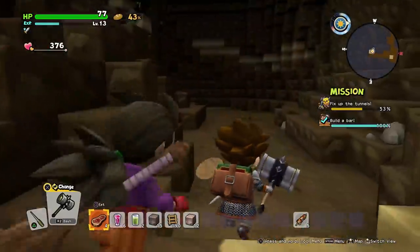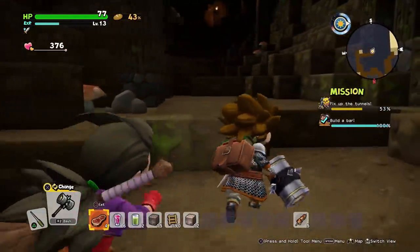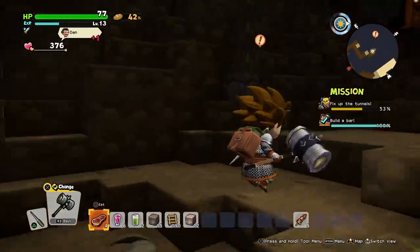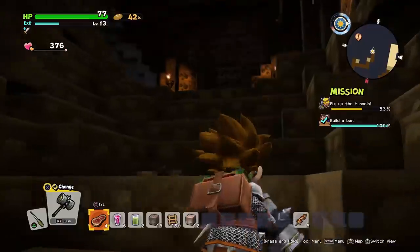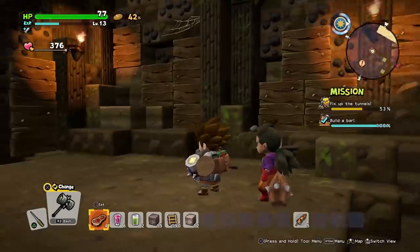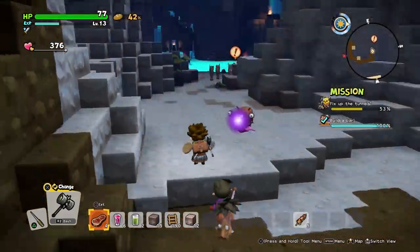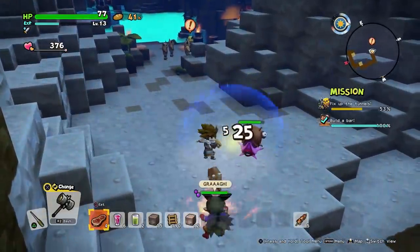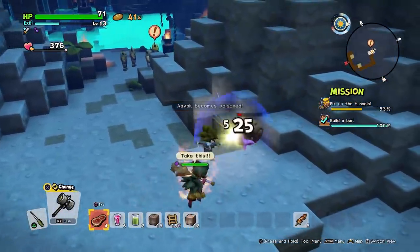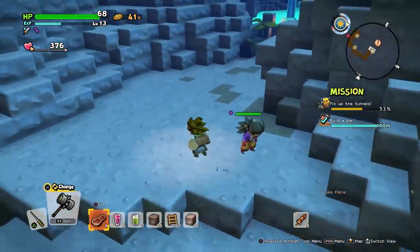Anything else in here I want to pay attention to? The sand is kind of interesting — it gives me the impression there's something behind those walls. Lanterns. So we've got some coal over here. Some moles down there. You poisoned me, you scoundrel. That is a horrific looking creature, but oh well.